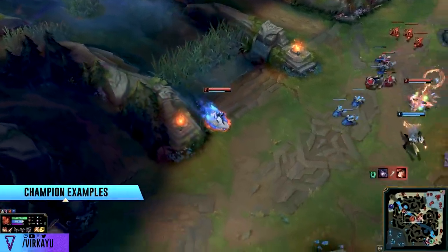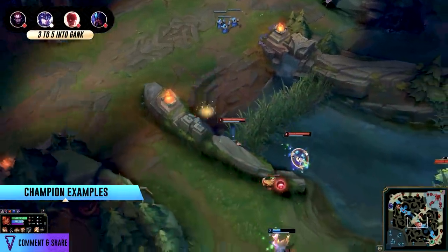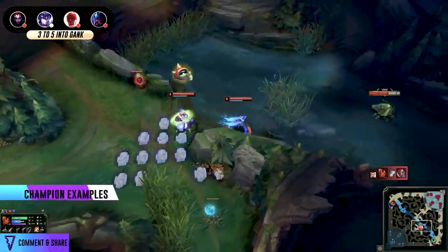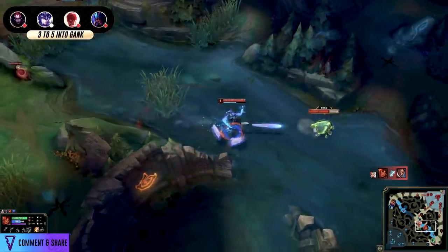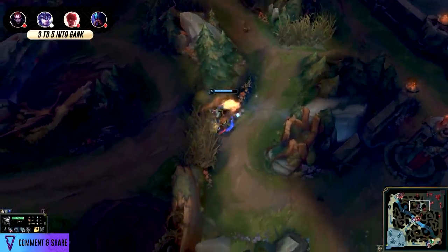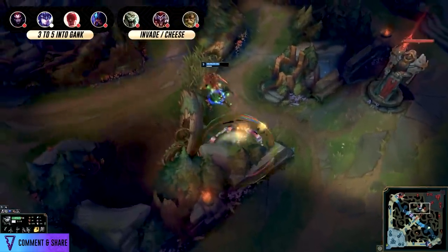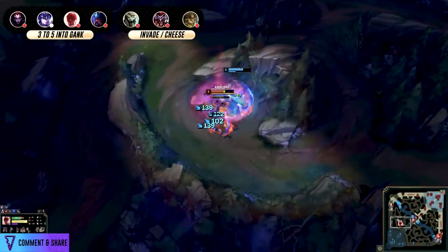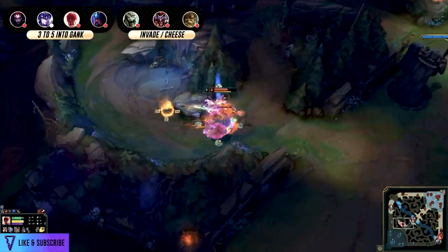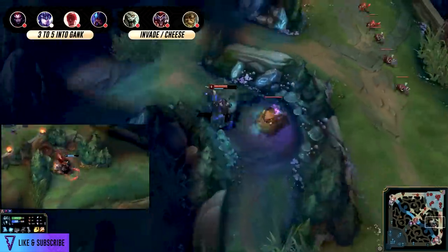Junglers that love a 3-to-5 camp into a gank include Sejuani and Lee Sin. Elise and Rek'Sai definitely want a 3-camp — either red side for Rek'Sai or buff-buff-grump for Elise — and then look to make an impact. That impact can be early ganks or an invade. When you think about invading, counter jungling, cheesing, and setting traps, you're thinking of champions like Ivern, Rengar, or Shaco — things that will surprise the enemy if they don't anticipate it. Your job is to understand your goals and play around them.